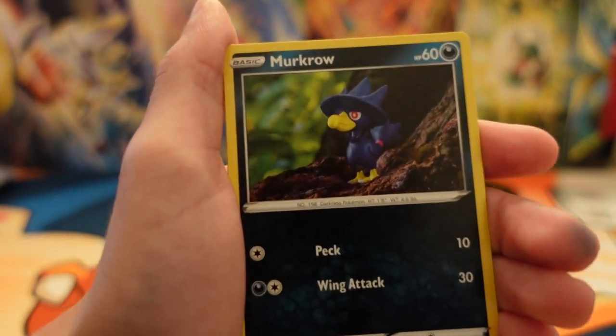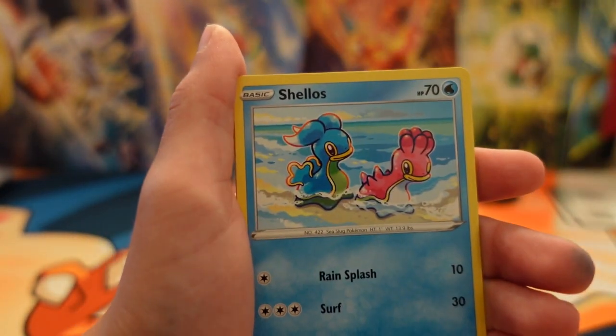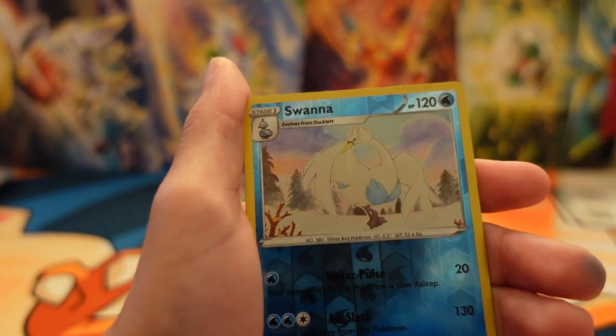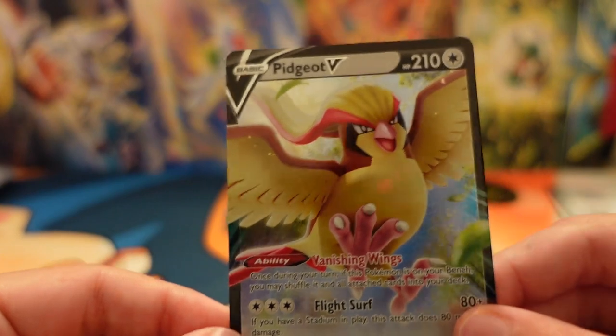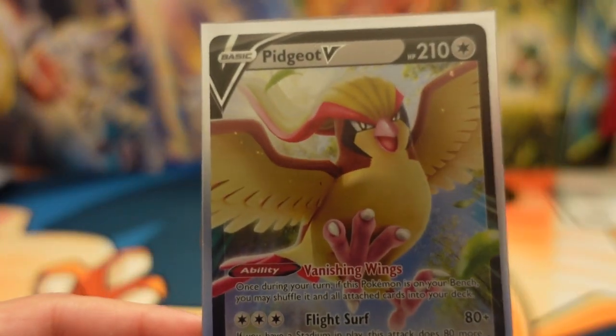Got a Ceader — I really like that artwork. Murkrow. Halloween's almost here and I'm really excited. We got a Swanna. And a Pidgeot V card — that's actually a really, really nice artwork. We're getting all the good luck today.